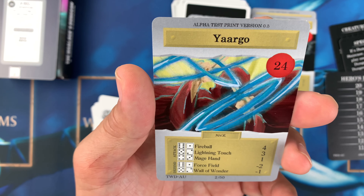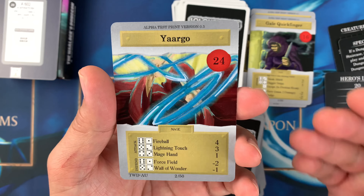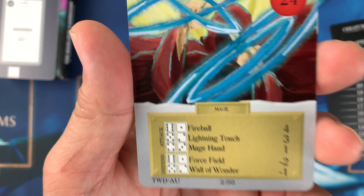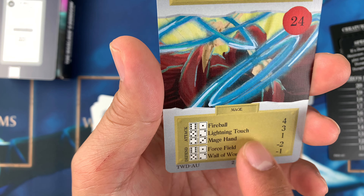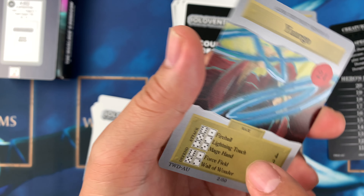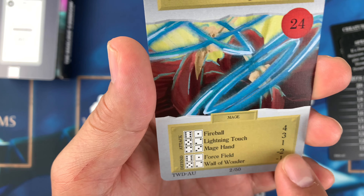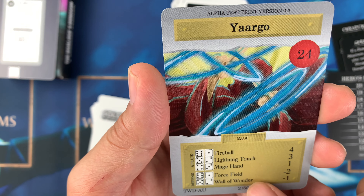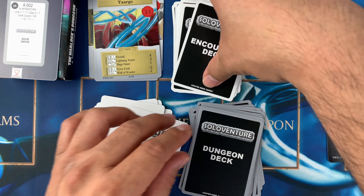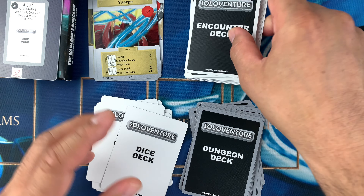The last hero is Yargo, a mage with 24 life — weak but probably powerful and long-range. Abilities include fireball, lightning touch, mage hand, force field, and wall of wonder. Attack values are four and three-on-one, and defense is force field for minus two and minus one. That covers the hero deck.